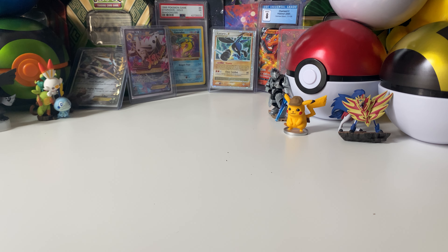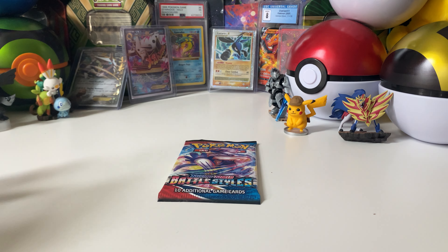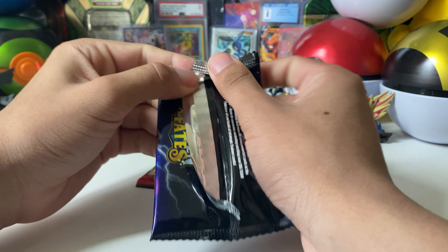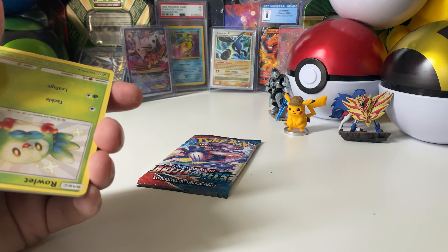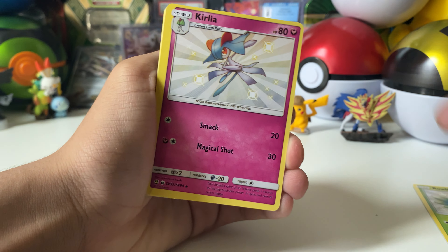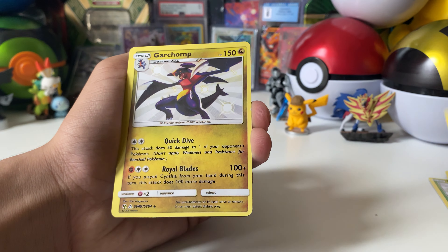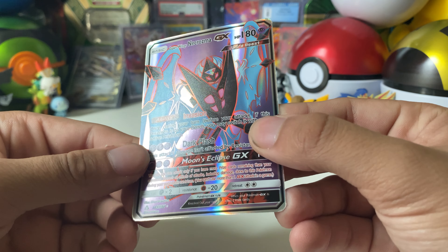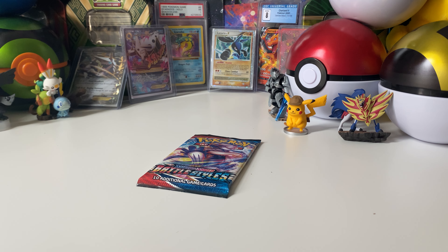Are we going to have another dud? Big sad. But before we open that one — fake Hidden Fates pack. I still have a bunch of these guys, so I'm going to be opening them up randomly. Oh my God, look at this — a shiny, another shiny, Pokemon Center Lady, Caterpie, Staryu — shiny — Magmar — shiny — oh my God, a GX from the wrong set. Sorry, I just wanted to do that for you guys. It's fun opening up those guys.